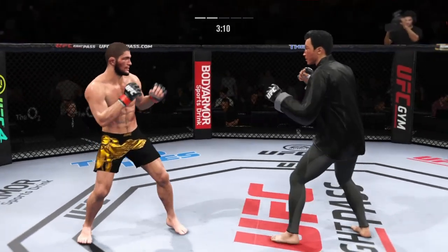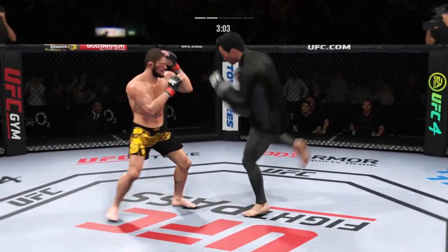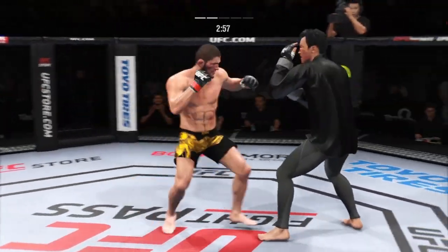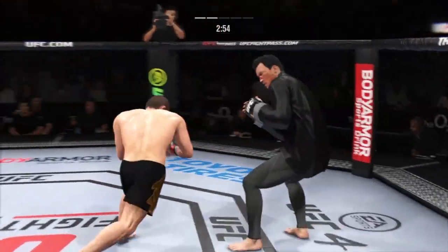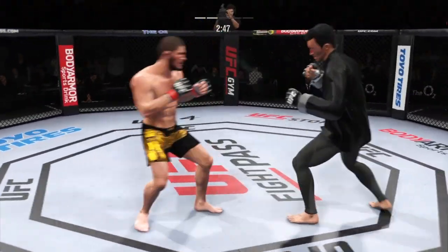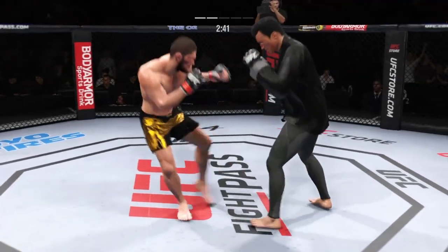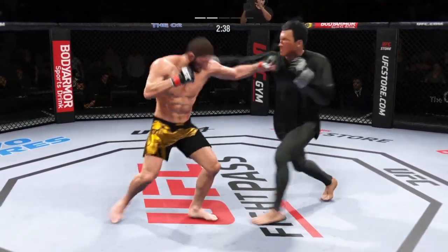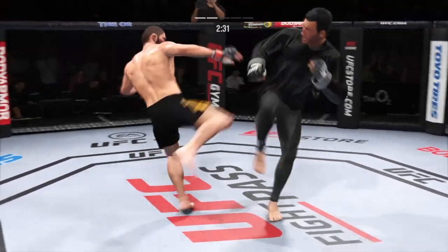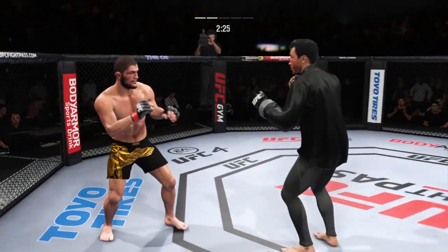That's a big strike right there. Continuing to work the body to great effect. Look at him drive his shin into the bone with that body kick. Really exploiting his reach advantage as he landed the jab there. Defense doesn't necessarily win championships in MMA, but he's doing a nice job blocking these shots. He's not allowing his opponent to get any damage off him by blocking all these attacks. Nice looping punch. That was a gutting leg kick. 85 total strikes have now landed for Khabib Nurmagomedov.